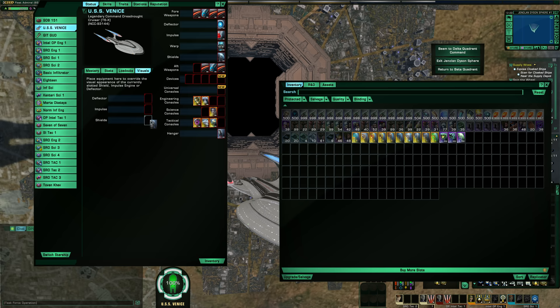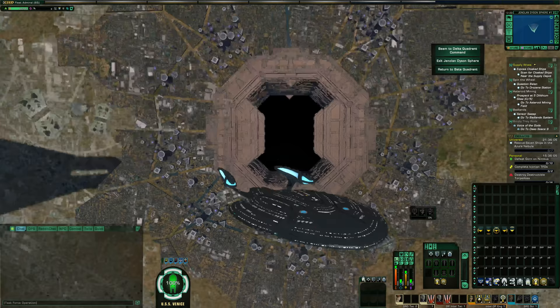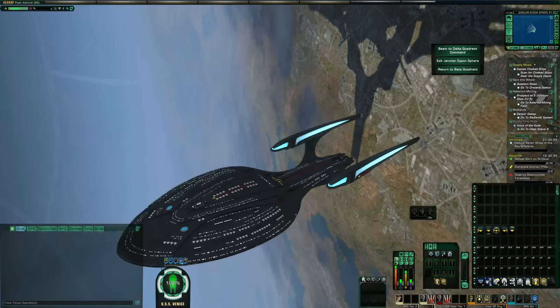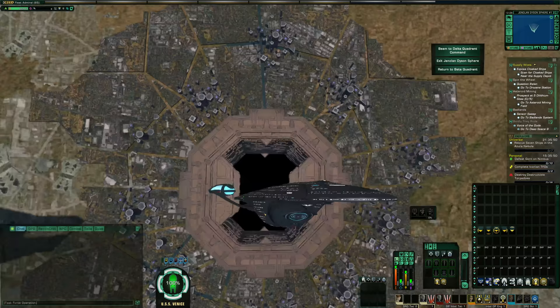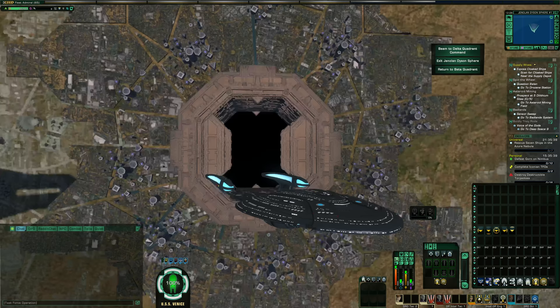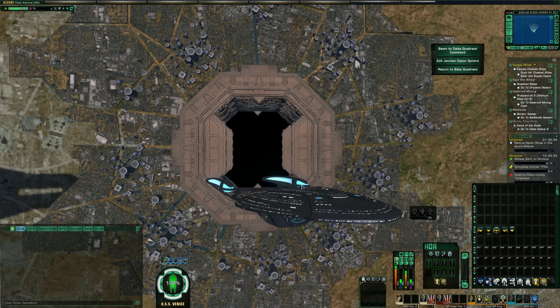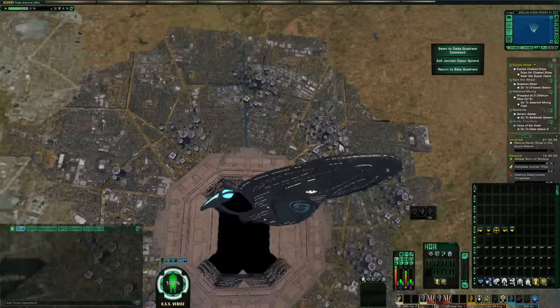Next is the Bowl Vandy shield. This and the Section 31 are probably the two most popular Vandy shields. Here it is — front, right, rear, left, top-down, and below. The Bowl gives a really smooth, dark color on your ship while keeping the nacelles blue. It's definitely one of the most popular, but a lot of people hype it up just for making your ship look really black — it's not going to be a color scheme for everyone.